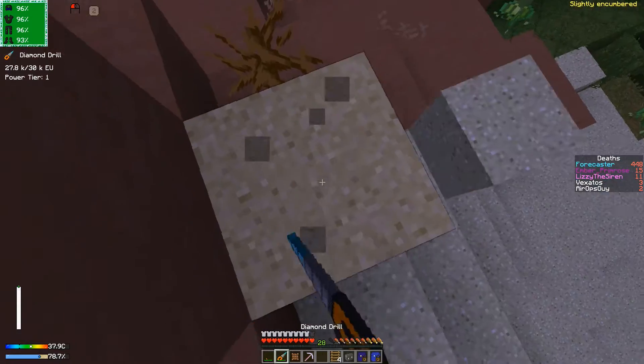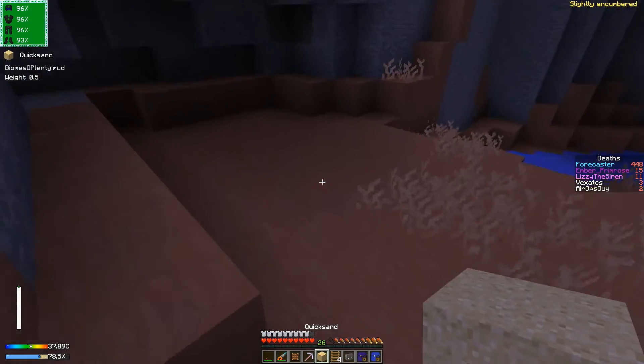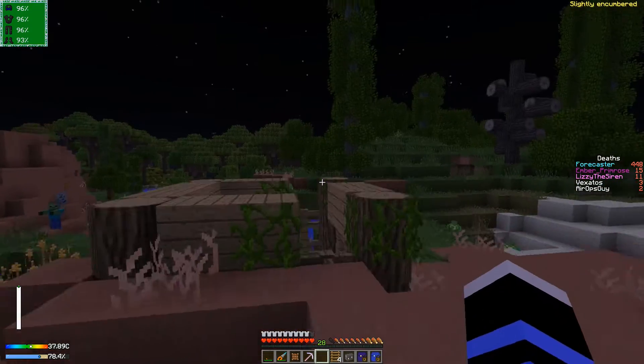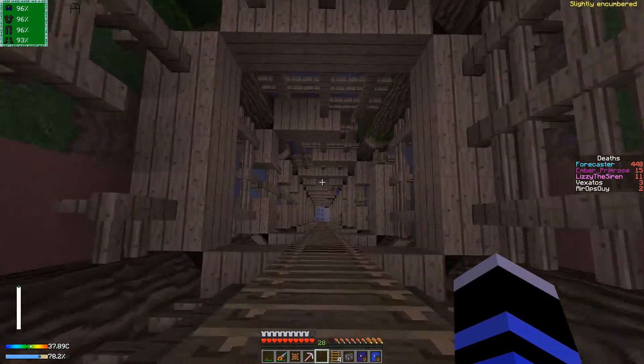There's a bit of quicksand. I can probably remove this — it's not that dangerous, just one block on its own, basically knee-deep. But here is an abandoned mineshaft, and I've already been down here.